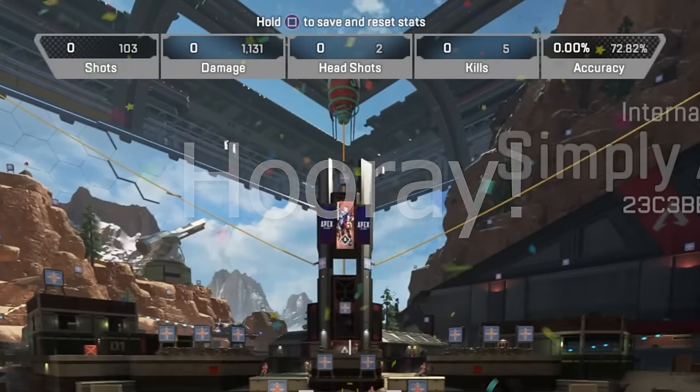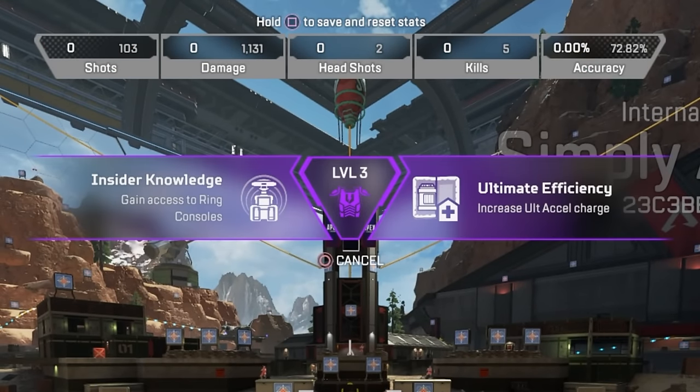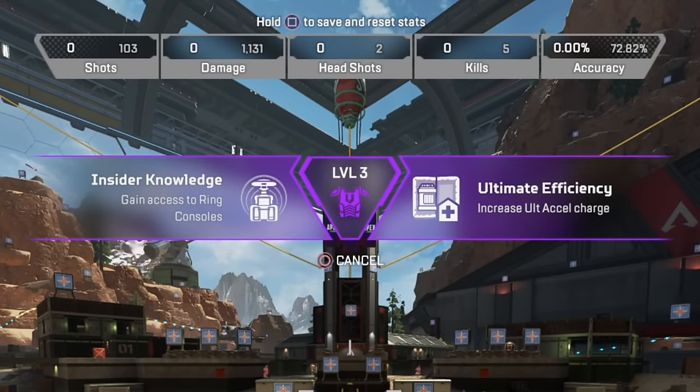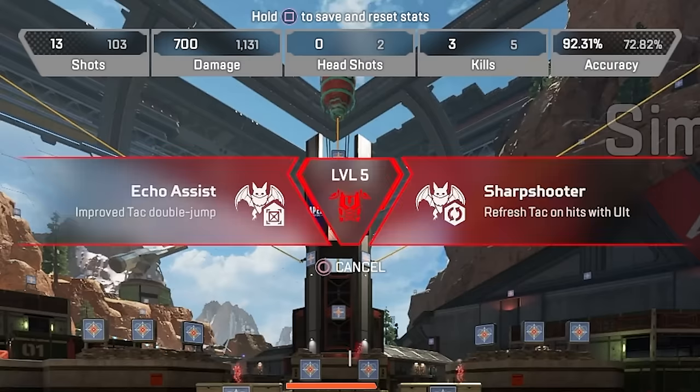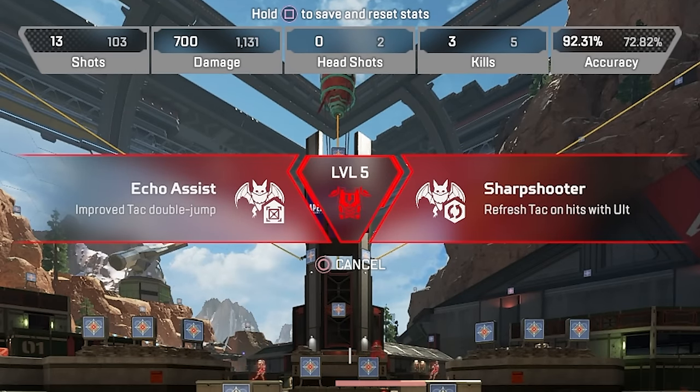Vantage's tier 1 upgrades give her the choice of being able to use a ring console, or having the ult excels give 4 bullets instead of 2 — that's a lot of bullets and it's going to do a lot of damage. Her tier 2 upgrades give the choice of improved tac double jump, or refreshing tac on hits with her ult — you don't have to knock anyone, just hit your ult. Neither of these seemed to work in the firing range, so I'm not going to show them.